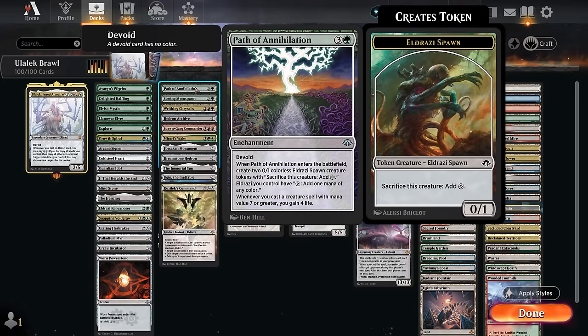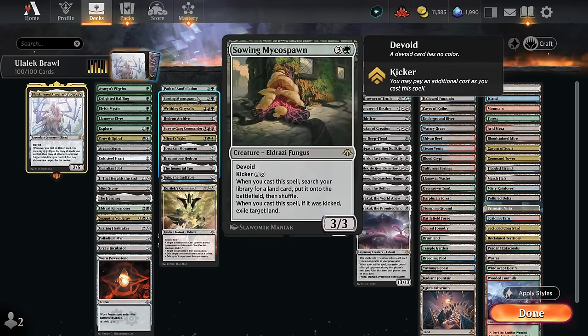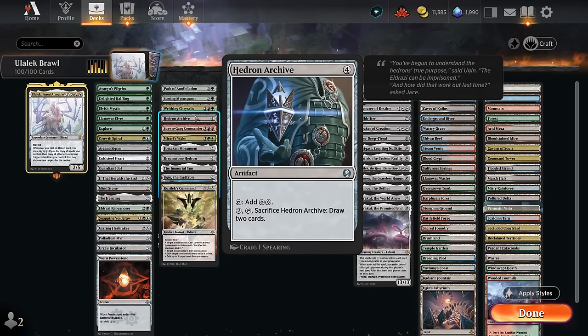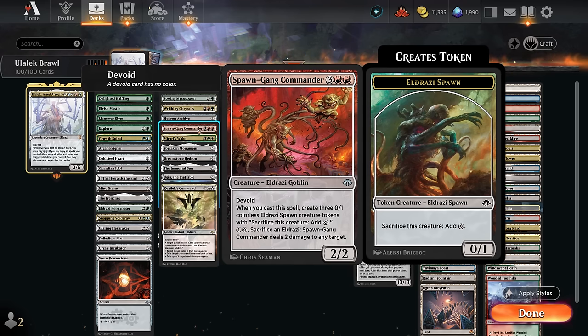There's also Worn Power Stone, kind of the creatureless version of Palladium-ir but entering tapped. At four mana, Path of Annihilation is great — it makes all our Eldrazi tap for mana and spawn tokens can be sacrificed to make two mana and gain additional life. The Myco Spawns is one of the better Eldrazi: we can not only ramp but if we kicked it we can also exile an opposing land, which is especially devastating if we can copy it with Ulalek. Writhing Chrysalis makes a pair of spawn tokens and grows when those get sacrificed. Hedron Archive taps immediately for double colorless, and the Spawn Gang Commander makes three spawn tokens while letting us sacrifice Eldrazi to deal two damage.